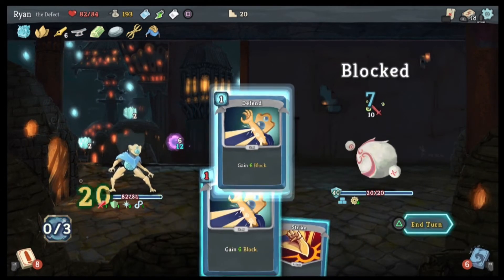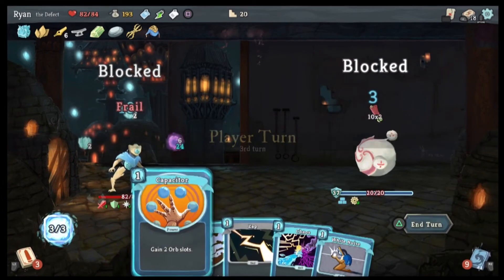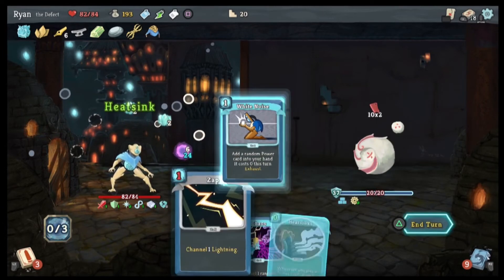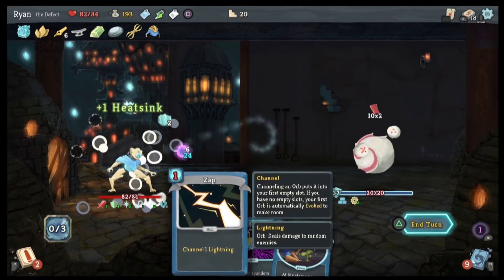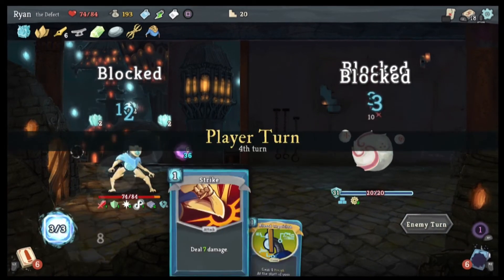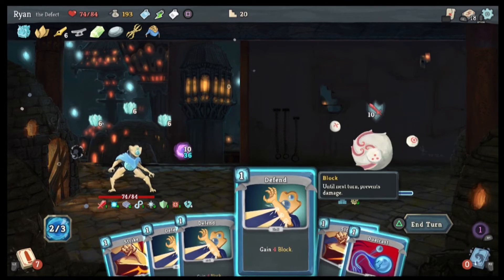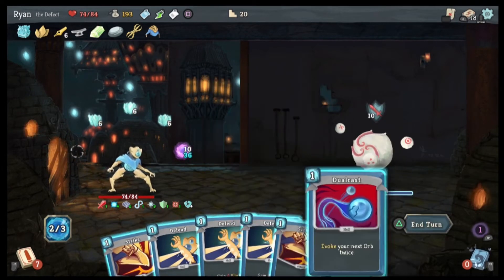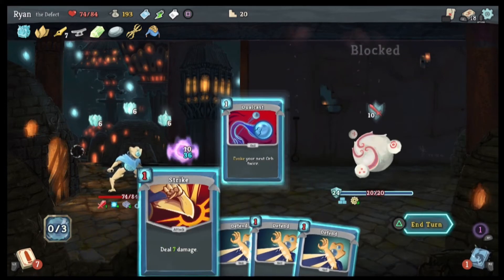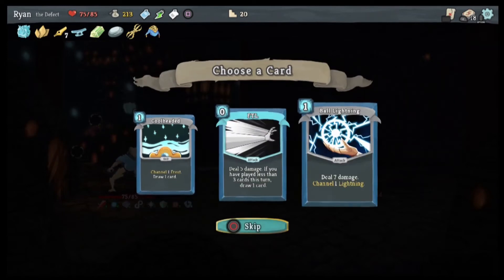We're going to strike, we're going to block. Capacitor. Heat Sink. White Noise, Heat Sink — end the turn. Biased Cognition. Strike. Dual cast — there we go. So good!